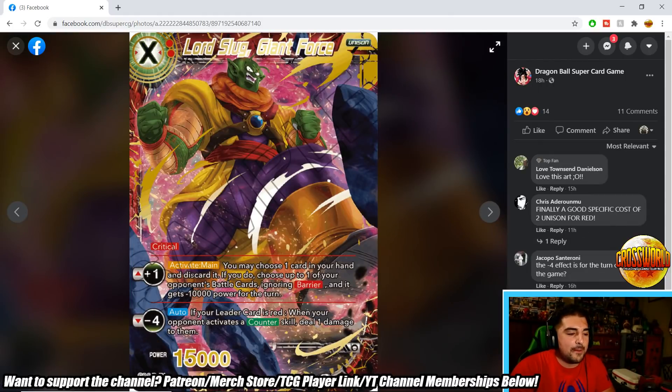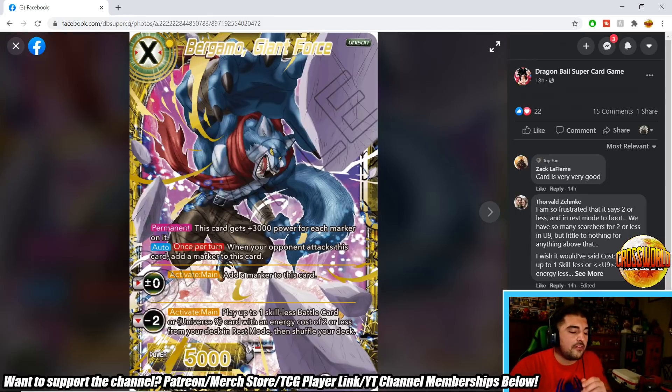Lord Slug Giant Force is a Unison with Critical 15k and a plus one. Activate Main: discard a card, choose one of your opponent's battle cards ignoring Barrier and it gets minus 10,000 power for the turn. Minus four auto: if your leader is red, when your opponent activates a counter skill, deal one damage to them — and it's not once per turn. So every time your opponent negates while you have four markers off, they take damage. This is particularly strong against Blue Baby or Freeze Prison — super defensive decks where you need to push through for damage.